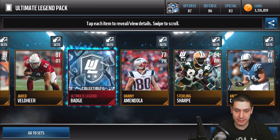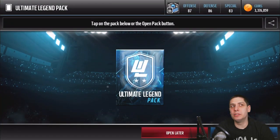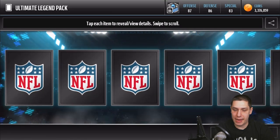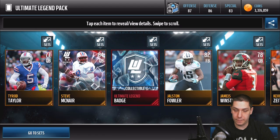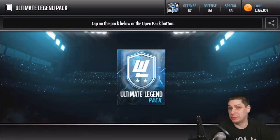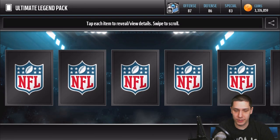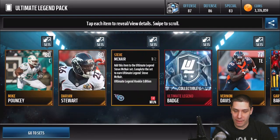Give me a freaking Steve McNair, please — that would be huge. I don't think I've pulled... well, I pulled Reggie White, so that's definitely the best pull I've had in Madden Ultimate Team on mobile this year. We do get another Steve McNair, so those McNairs must be pretty damn common — they're probably going for like a thousand coins at this point. I'm really not too excited getting one of these every pack.